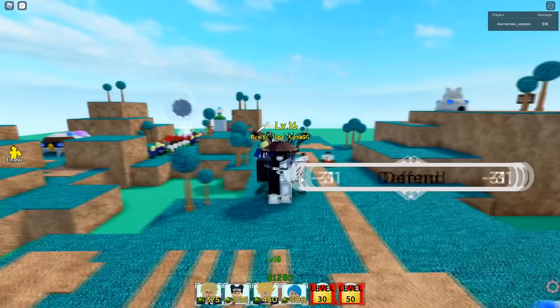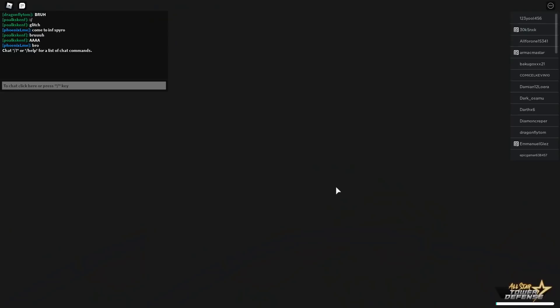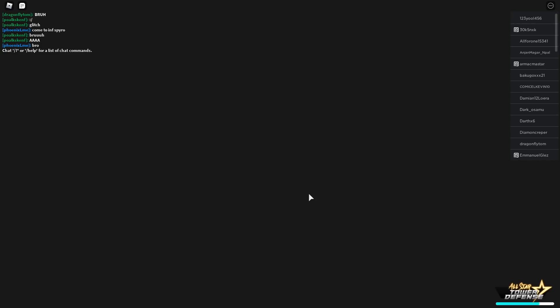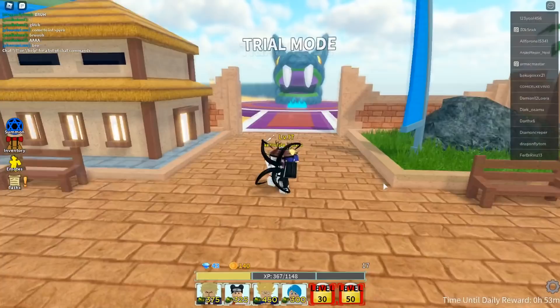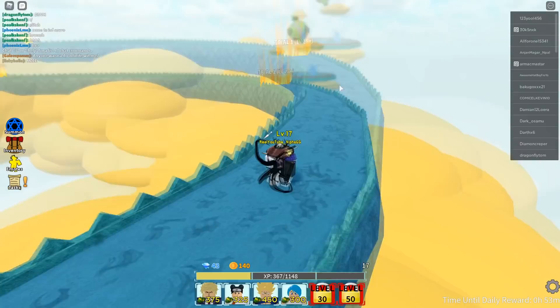Well, that's one way to end my first All-Star Tower Defense video - I couldn't even complete story mode. There's also the infinite mode with an infinite mode leaderboard. The highest level on the leaderboard is 59 and nobody can get to wave 60 for whatever reason. I don't even have good enough units to do the strat. There's also a trial mode that's like a harder story mode, but I can't even enter the first trial until I'm level 25.